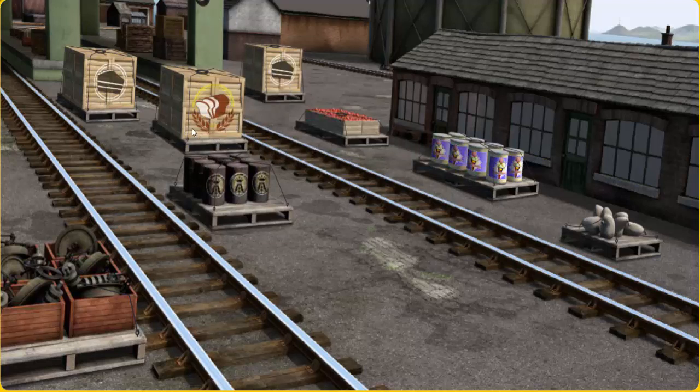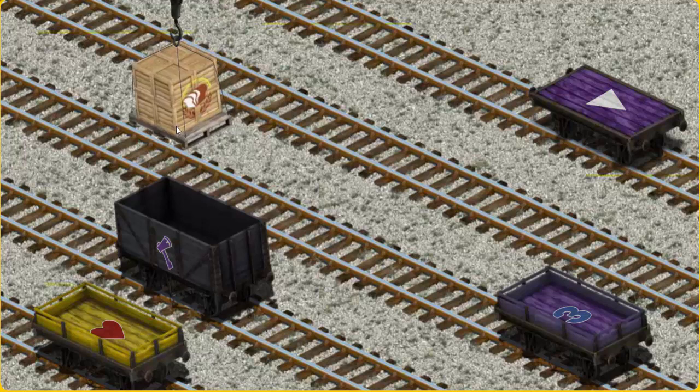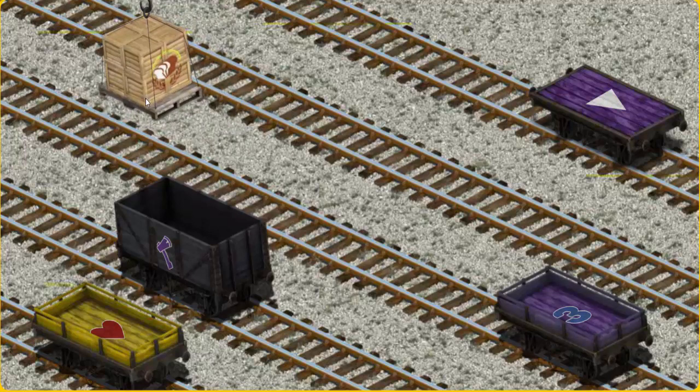There you go, let's lift and load. Now the cargo must be loaded. Help Cranky find the purple flatbed with a white triangle.